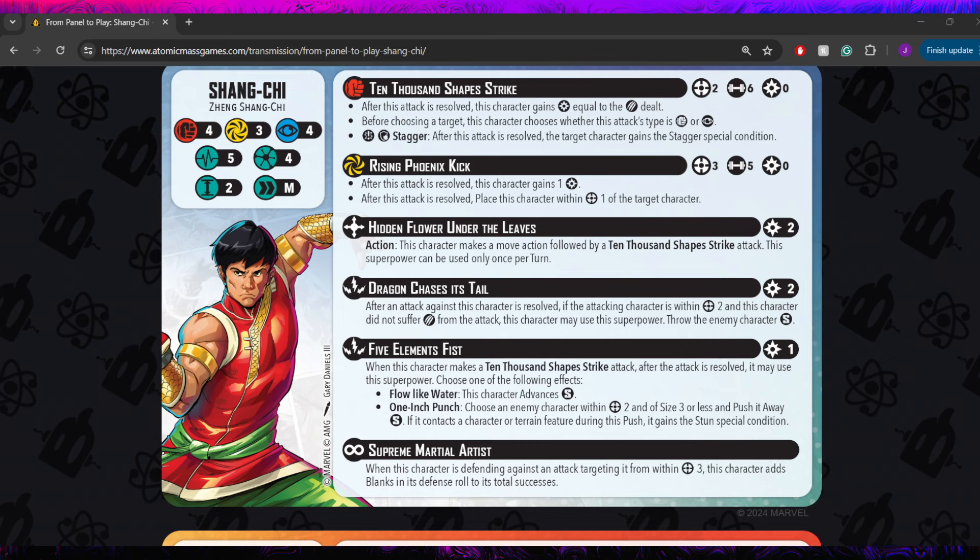He's coming in with two different attacks. The first one is the 10,000 Shapes Strike — a range 2, 6-dice physical attack, though before choosing a target, this character chooses whether this attack type is physical or mystic. So even though it says physical, you can choose to make it a mystic attack. That's always cool to see; it helps push through a bit of damage. This is a builder attack, so he gains power equal to the damage he deals — very nice to have on a builder.